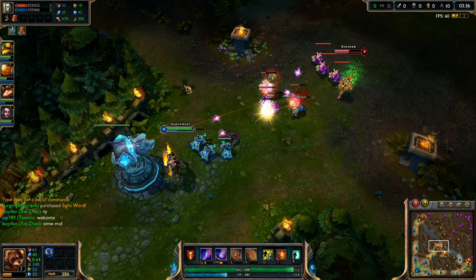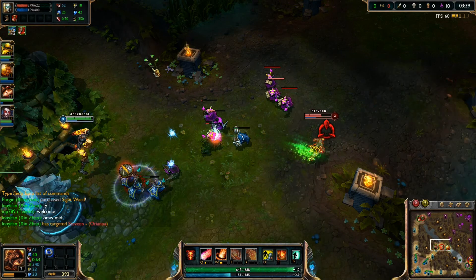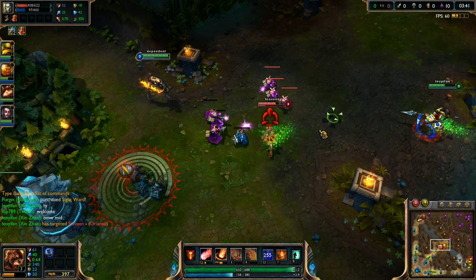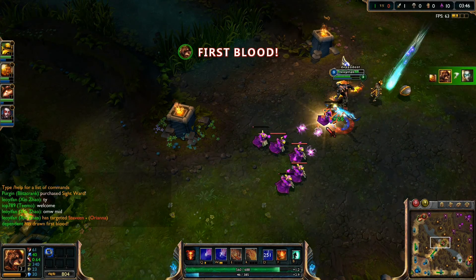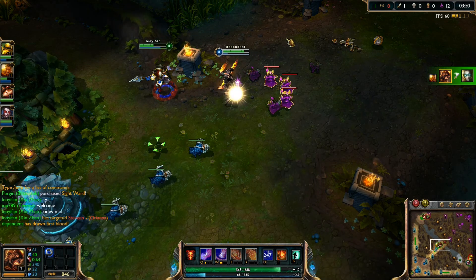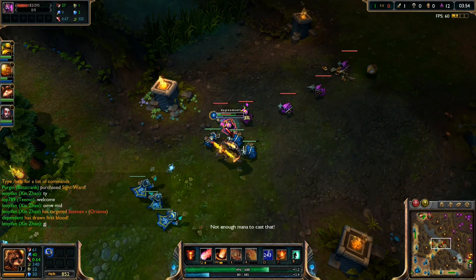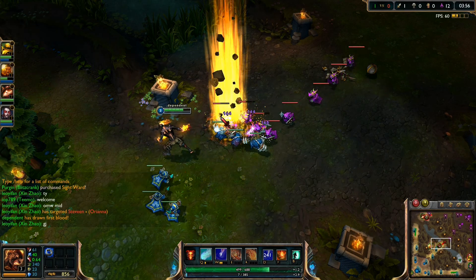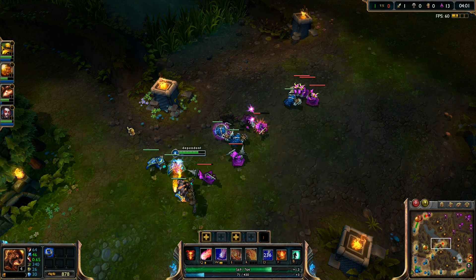As you can see Brand is very very mana dependent on most of his skills. Now Xin is coming in for a gank but she's too far, so I flash in, use my W, use my Q for a stun, and a perfect gank - I get first blood. I'm OOM but it's okay because I have enough gold to go buy a Blasting Wand which is plus 40 ability power.